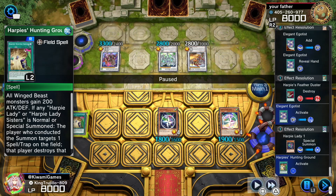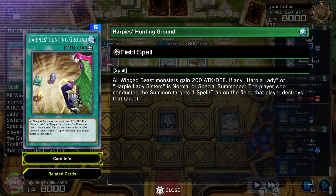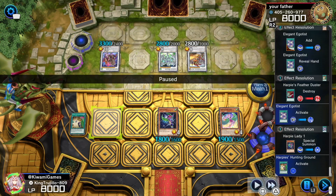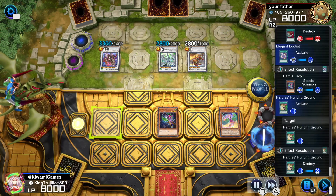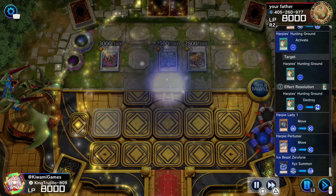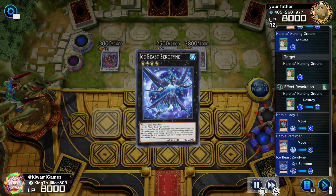One of the downsides of Harpies' Hunting Ground — you have to be careful, because it gives all Winged Beast monsters 200 attack and defense, but whenever a Harpy Lady or Harpy Lady Sisters is normal or special summoned, the player who conducted the summon has to target a spell or trap card on the field to pop. As you can see, even though our opponent doesn't have a spell or trap, that means we have to pop our own card. That's just a little downside to Harpies' Hunting Ground you have to be careful with.